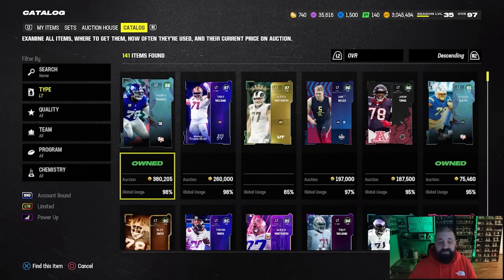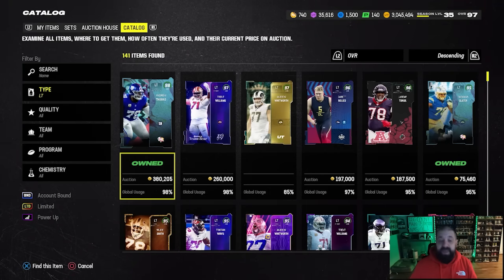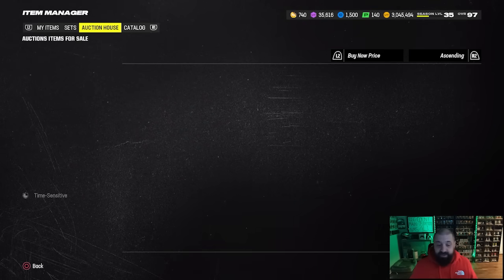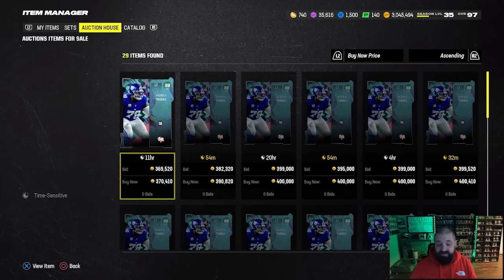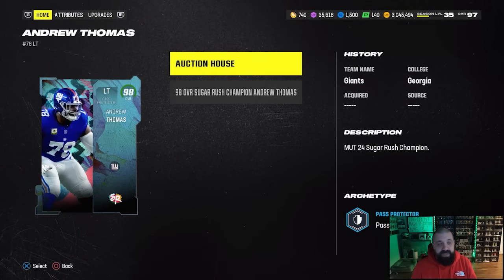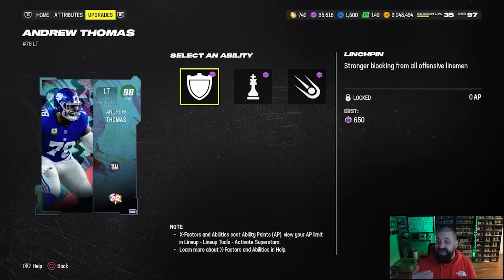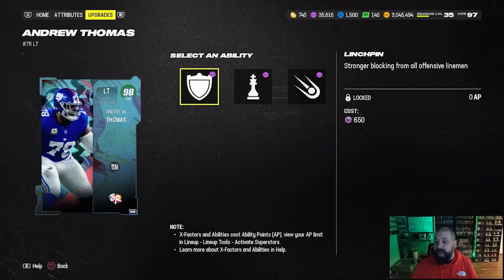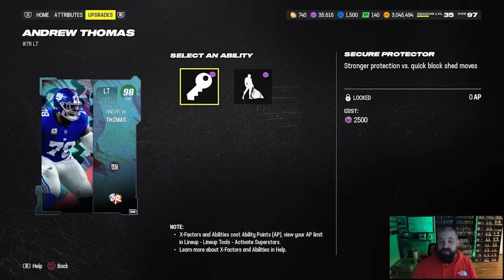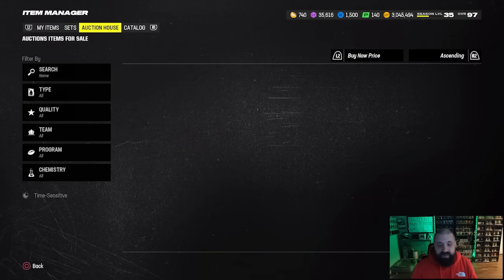Must-have card number two is actually two cards — I'll give you a couple of options. With all of the Unstoppable Force pass rushers out there, you need at minimum a left and right tackle that gets Secure Protector. If you can get it for zero AP, that's what I recommend. Andrew Thomas at 400k yesterday was a pretty good price — he was even less expensive earlier in the day at around 340-350. The reason this card is so good is not only does he get Secure Protector for zero AP, but also Linchpin for zero AP, which gives you stronger blocking from all of your offensive linemen — essentially like Defensive Rally but for the offensive line.